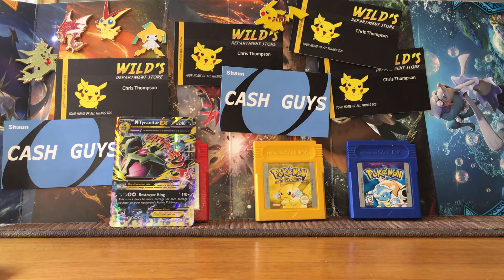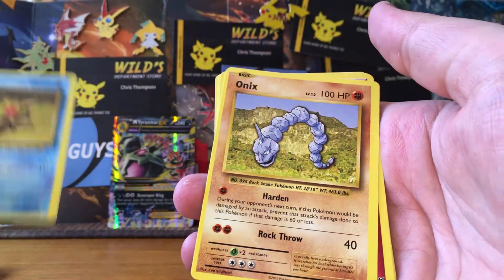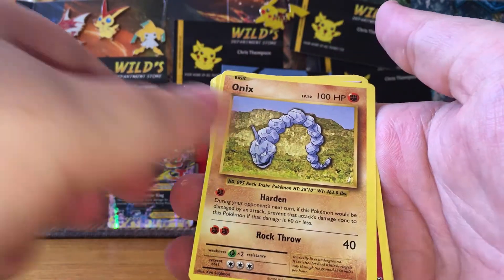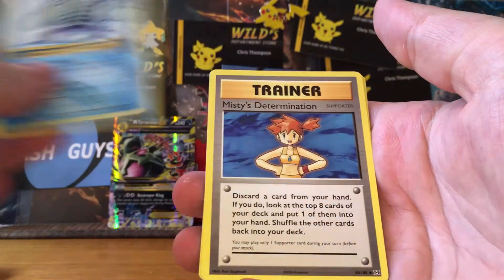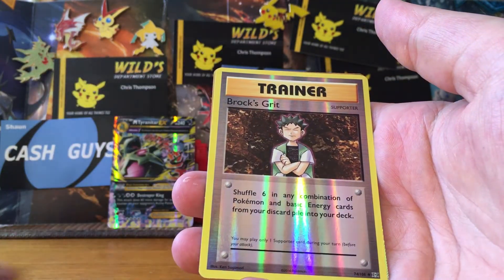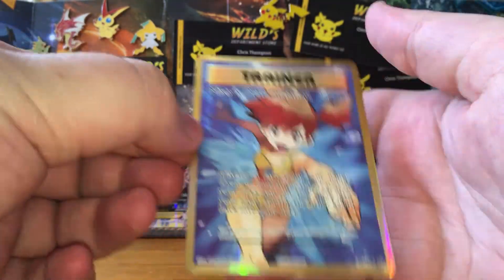Onto the last Evolutions pack — hopefully we can change our luck. We've got a Doduo, a Staryu, an Onix, an Energy, a Voltorb, Revive, a Poliwhirl, Misty's Determination, a Brock's Grit, and a Misty's Determination full art, which is really cool.